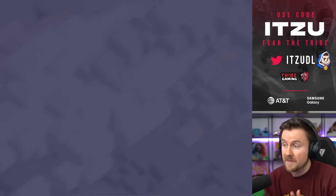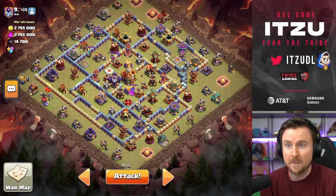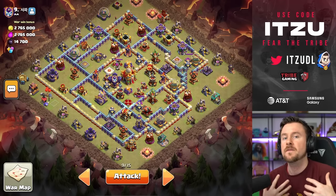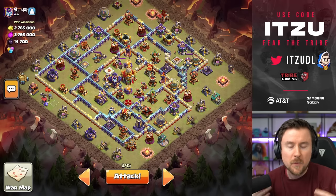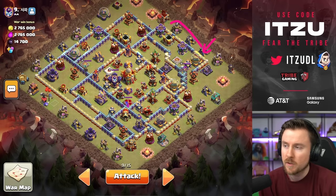Let's start things off. I'm attacking the number nine base first and that is a really annoying looking base. The plan on this one is going to be Queen Charge Root Riders, as I feel like with the S4G I'm feeling the safest. I pushed that with S4G in my rank one push season, so that's the overall idea why I'm going to use it for now.